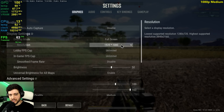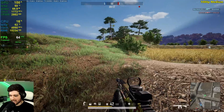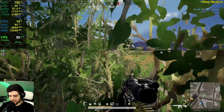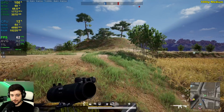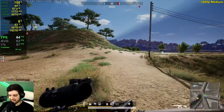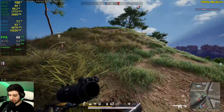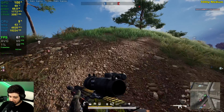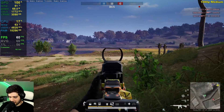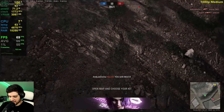Next up is PUBG with 313,000 people at 1080p medium settings. You can already tell the big difference in performance compared to the GTX 1060. The 1060 on high settings was getting around 100+ FPS on average, whereas this one on medium is getting 60+, barely. I was getting around 70-80 FPS in other maps — this team deathmatch mode is actually one of the most intensive ones.